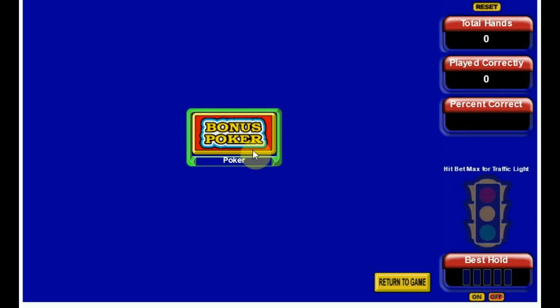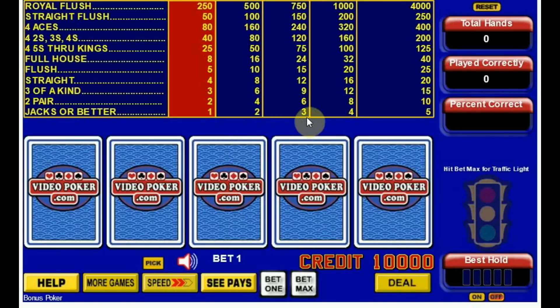Today we're going to play some bonus poker. Bonus poker is the first video poker variant that introduces the different payouts for four of a kinds. Compared to Jacks or Better, four of a kind 5 through kings pays the same amount of 125 for a 5-coin bet. Four of a kind twos, threes, and fours pays 200, and four aces pays 400. The drawback, of course, is the reduction in the full house and the flush from 45 to 40 and 30 to 25 respectively, compared to 9-6 Jacks or Better.